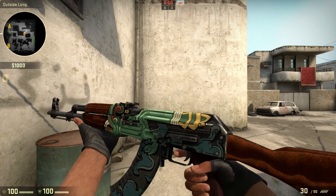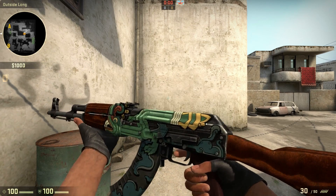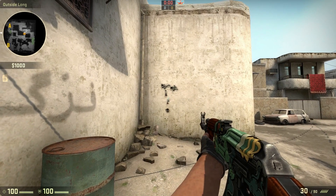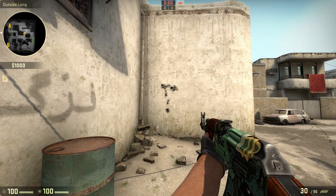Alright, recoil. So every weapon like the AK has a recoil pattern, or you can call it a spray pattern. You need to learn it and control it. The AK spray pattern goes something like this — it goes up, it goes right, it goes left, then right. You need to control it to keep focus on the middle, preferably the enemy's head. So I'll show you how.